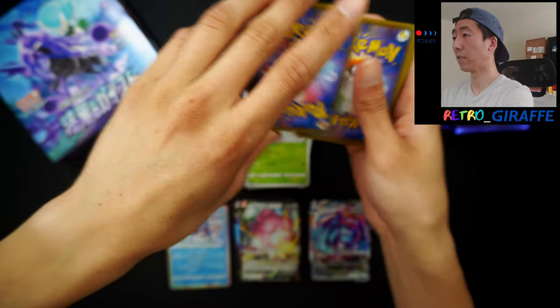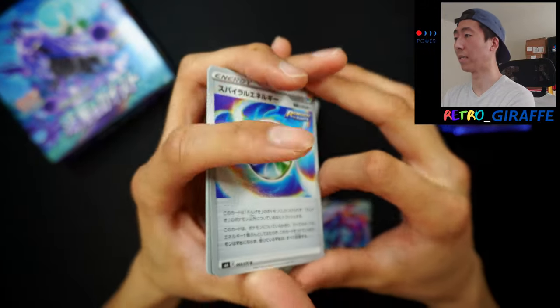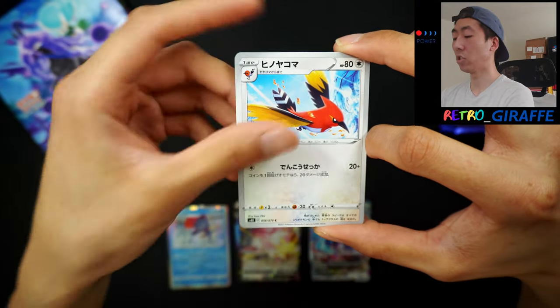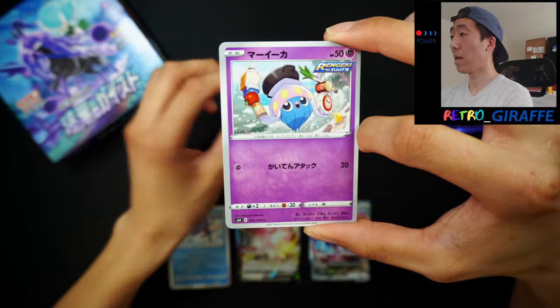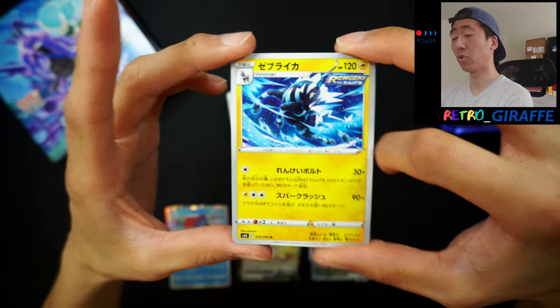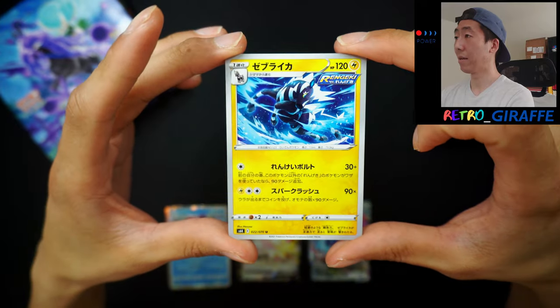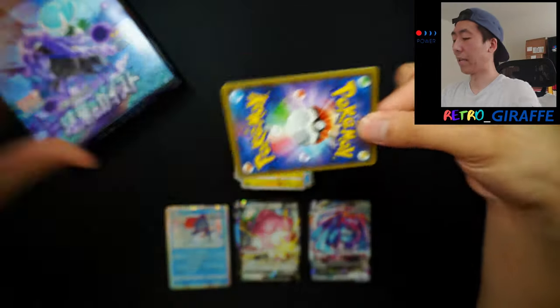Let's move on to the second half — I'll try to pick up the pace if I can, but no guarantees because the artwork in this set is just incredible. A Rainbow Energy, a Fletchinder, a Tympole, an Inkay, and a Zap Strike in Rengeki form. Lightning kind of makes sense in terms of Rapid Strike, but Metagross — come on.